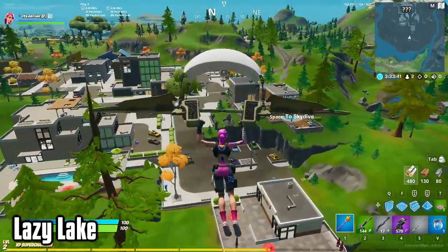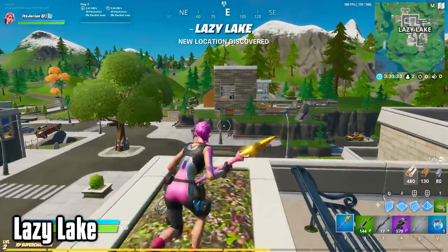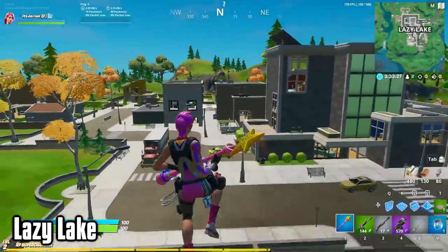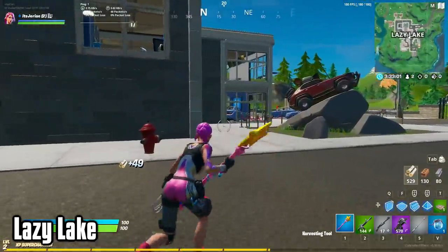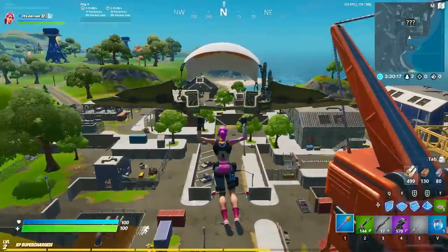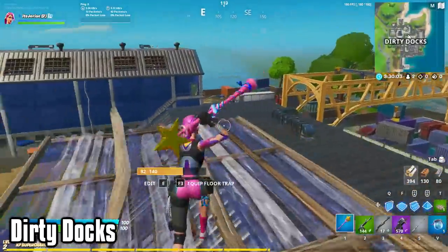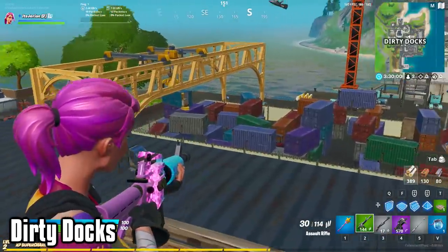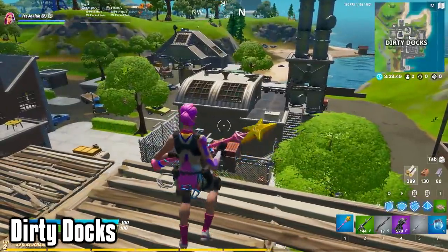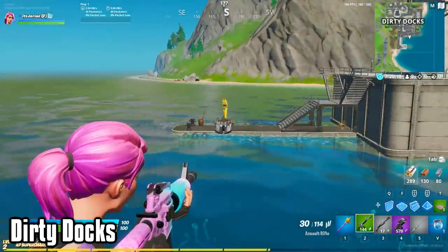Moving on to Lazy Lake, this spot is not like many other past POIs, just in terms of layout and design. There's a bunch of modern houses and different buildings in the middle, with tons of loot. That's why I think it's going to be the new Tilted Towers, as in everyone and their mother will be landing there. Then, all the way on the east edge of the map, is Dirty Docks. As the name implies, it's essentially a boat dock, full of cargo containers and cranes. It's not on a shoreline or a beach like the other coastline locations are. However, there are motorboats attached to the cranes and hanging off the dock.